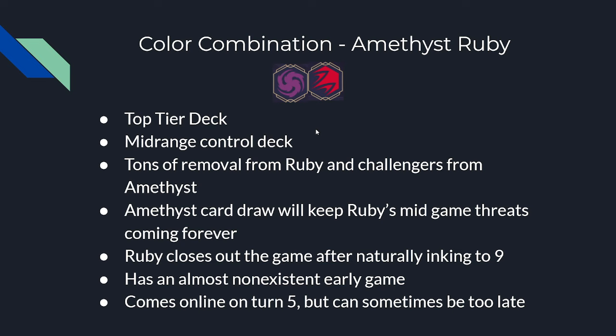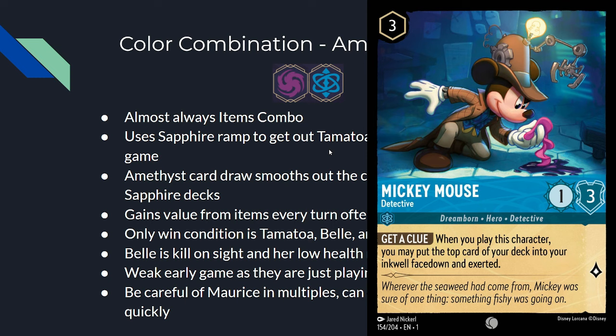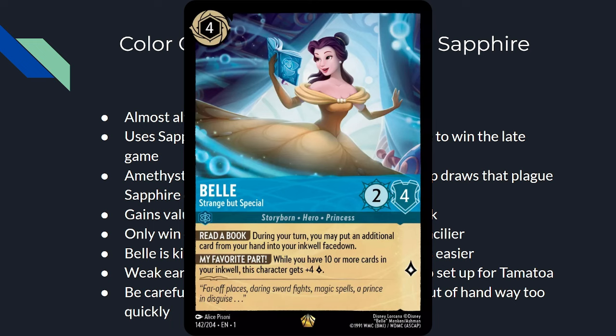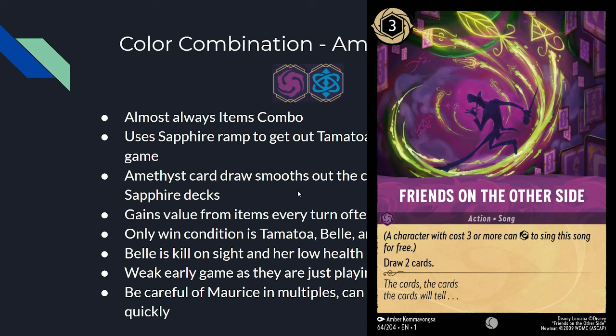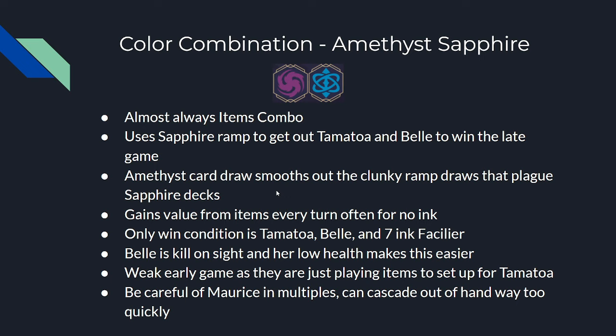Amethyst-Sapphire is likely items combo. They use Sapphire ramp to get out Tamatoa and Belle to win in the late game, while Amethyst smooths out draws from the clunky ramp package. They gain value from items every single turn, often for no ink cost, and can grind out value turn after turn once set up. However, their only realistic win conditions are Tamatoa, Belle, and the 7-ink Facilier. You must kill Belle on sight — she wants to come out as early as turn 4 for ramp, but she doesn't have much health. Both Amethyst and Sapphire have weak early games, compounding the problem, but once the late game arrives via ramp, Maurice in multiples can cascade completely out of hand.